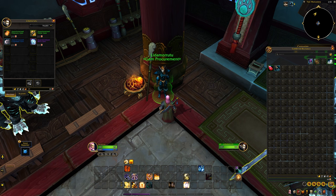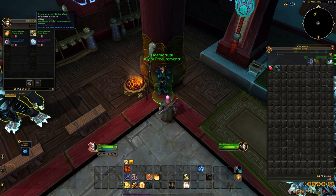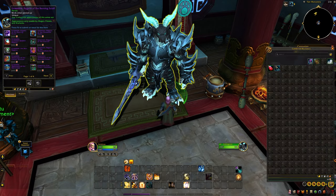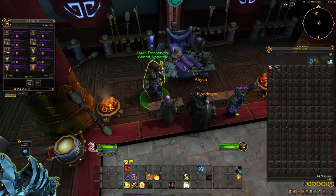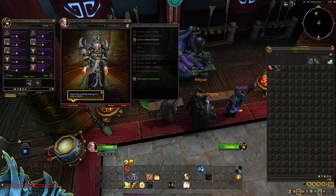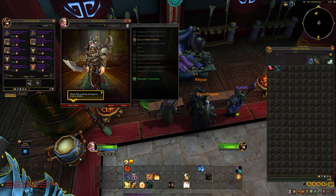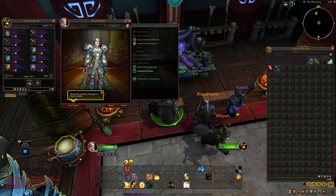One very important part is the gem procurement vendor. What's notable is that the on-use effect says 'obtain a tinker gem you do not possess' — so this isn't pure RNG, and you can eventually get them all. There's obviously some RNG in which order you get them, but it is possible to get them all, though you will get duplicates through this vendor. There are also heroic and mythic appearances for every single raid, looking wonderful. And one of the vendors I was more excited about has these world appearances, including shaman vestments where two of the recolors are new to the game — and they look beautiful — at 2,500 apiece, 1,250 for some simpler transmogs, and 750 for even simpler ones.